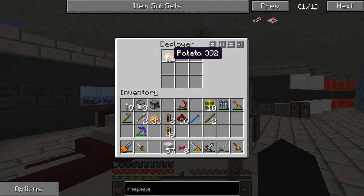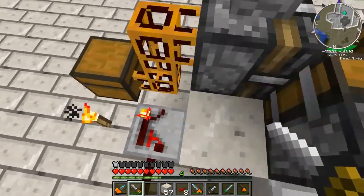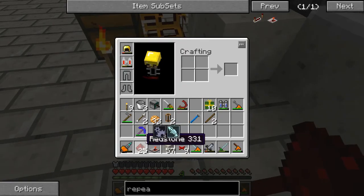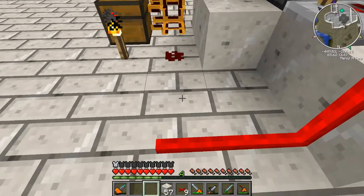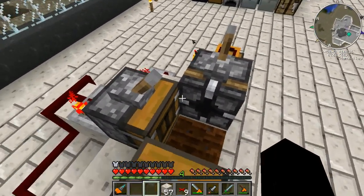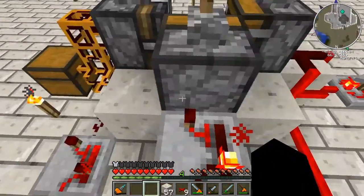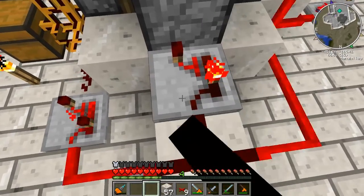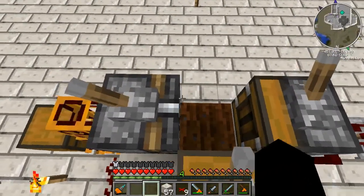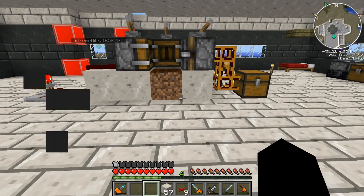Are we losing items? No. The repeaters need to be reversed and then it should work — beautiful. Now the only issue is we can re-input potatoes and have them running in the chest. There are nine slots. We can't go over there. Until it runs out of potatoes of course — that's really nice. I like it.